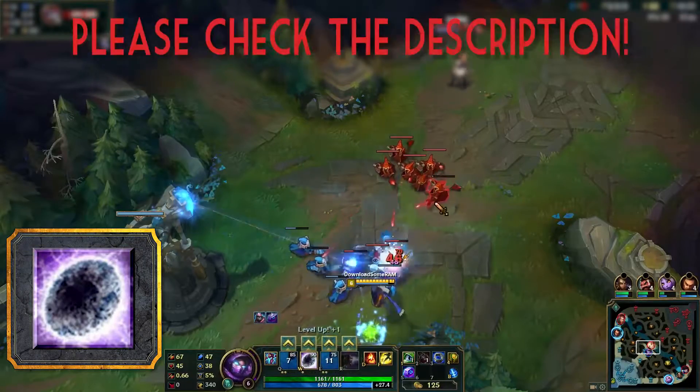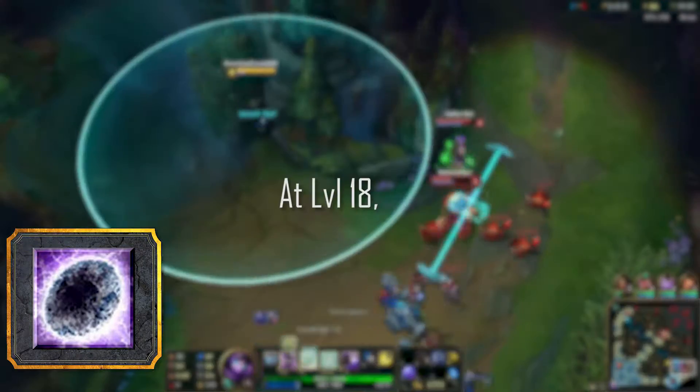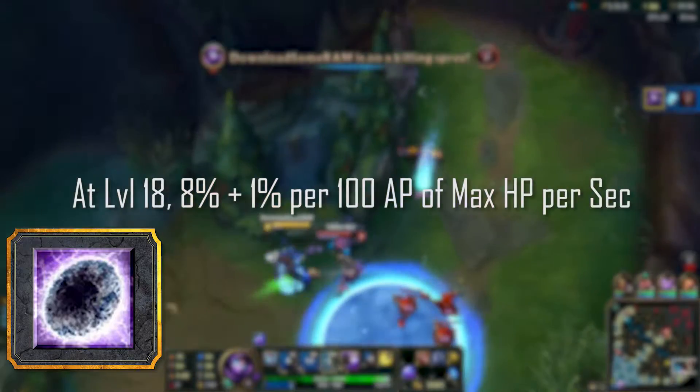Null Zone. This nifty little pool of death is hardly ever mentioned, which is sad considering how immensely powerful it is. At level 18, your Null Zone does 8% plus 1% per 100 AP of a target's maximum health every second they're standing in it — so let's break that down.